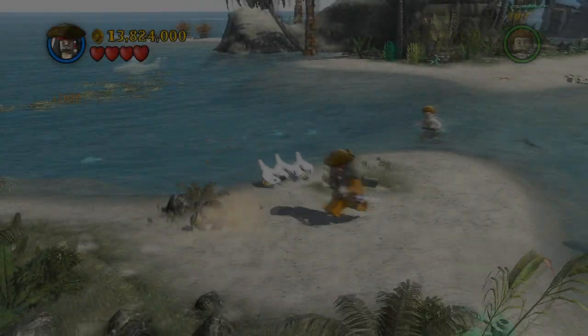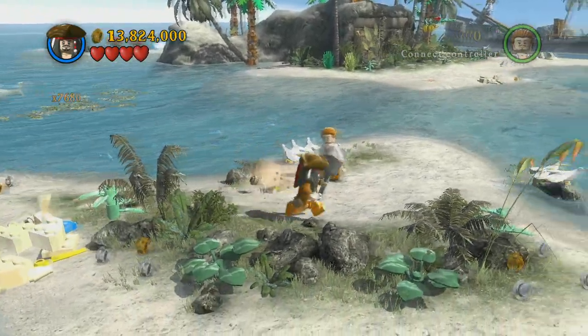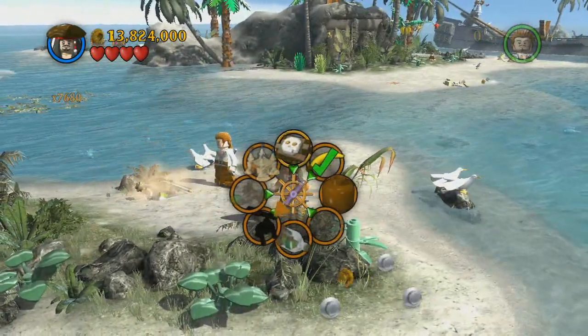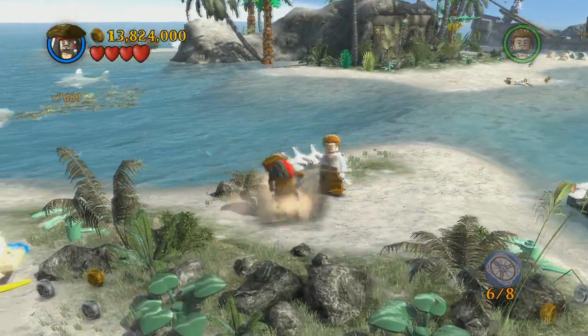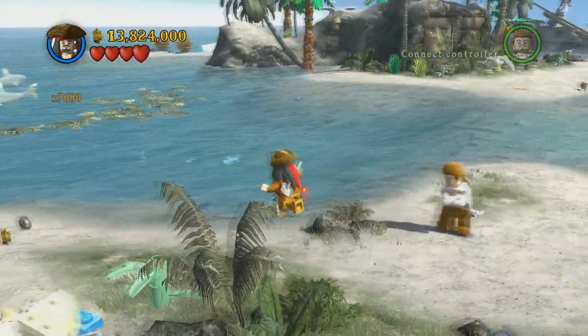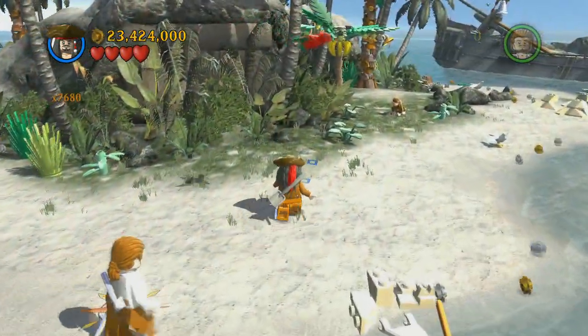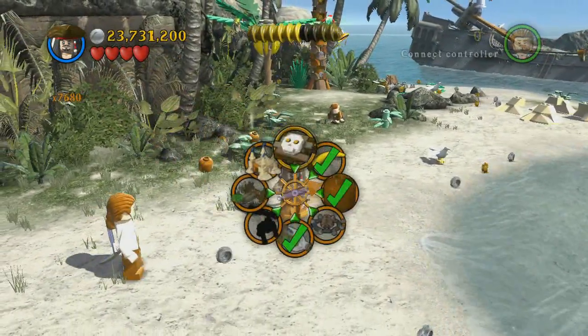Hey guys, I'm back with another Lego Pirates of the Caribbean collectible guide. This is the level Smuggler's Den, and this one is fairly easy. Right at the beginning, after you go get a shovel, you're gonna use Jack's compass to find the first one — it's buried underground. Pretty easy.